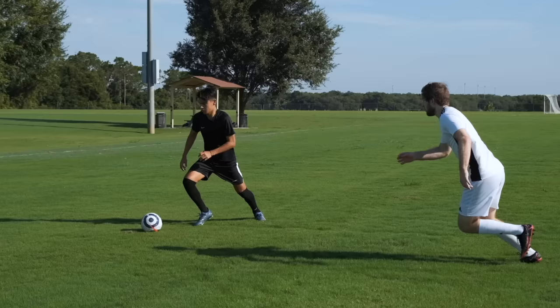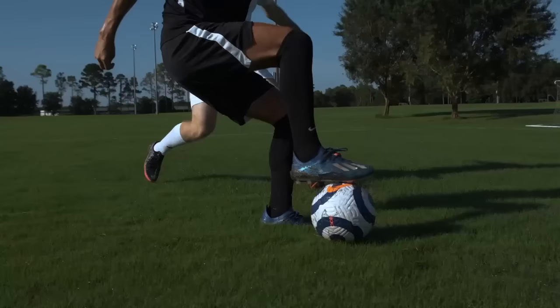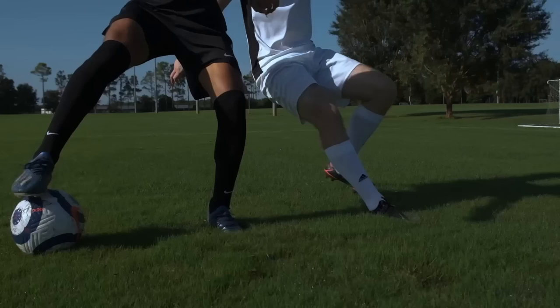The Sole Spin. When a defender is coming in from the side, use the underside of the foot that is farthest away from the defender and pull the ball back behind you. Then use the underside of that same foot to pull the ball past the defender.